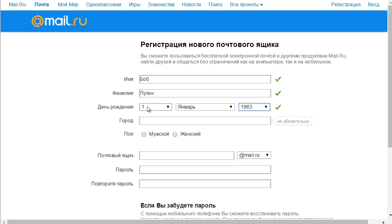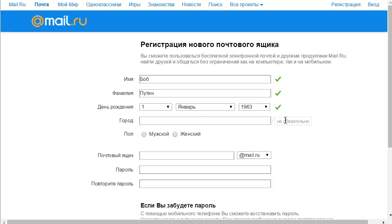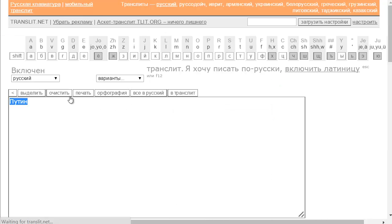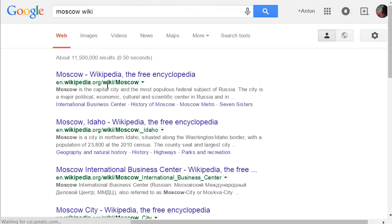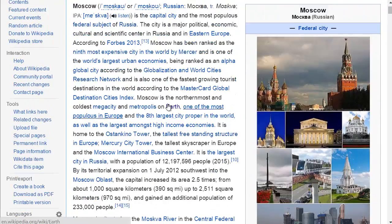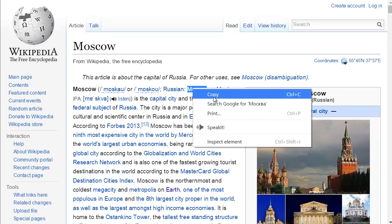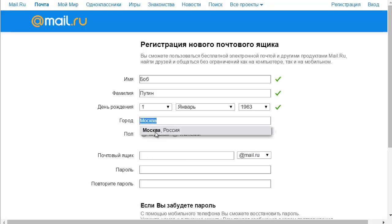This next field is your birthday — day, month, and year. Now this field here is where you enter your city. It says it's not needed but it may ask you, and sometimes it doesn't work if you don't enter it. The easiest way to write Moscow in Russian is to look it up on Wikipedia — go to the Moscow Wikipedia page and you'll see the Cyrillic name on the right side. Copy and paste the name, enter it here, and it will ask you to choose the specific city from a dropdown — choose that one.